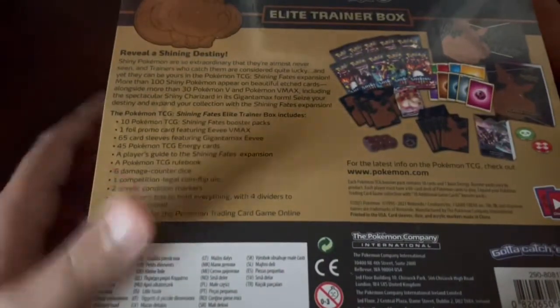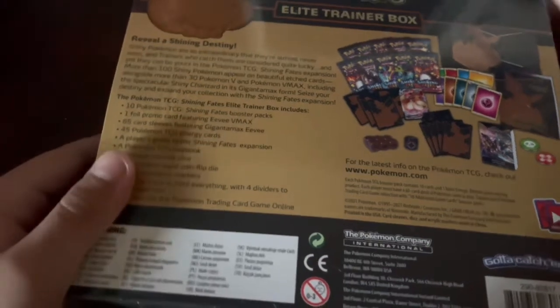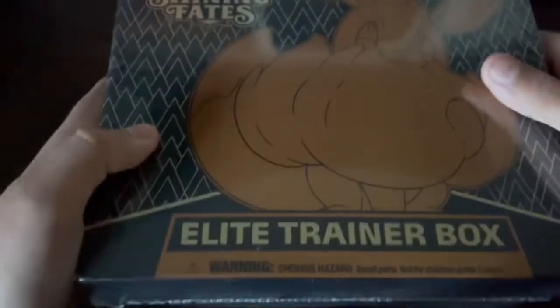Here's a quick box overview. As you can see on the back, it shows what it includes and says a bit about it. On the front, it shows the Eevee V-MAX and details.